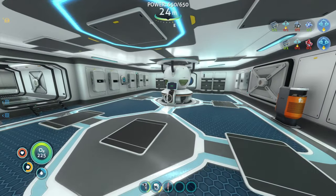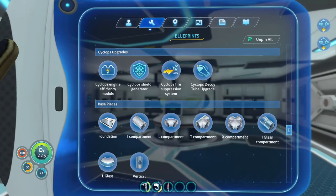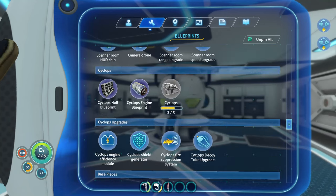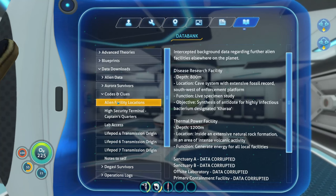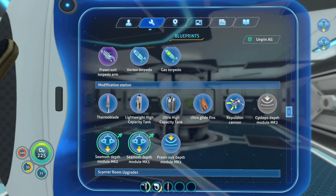So what I'm working on right now, I want to upgrade my Seamoth. Right now it's at Mark 1, so I can go down to like 300 meters. But I need to upgrade it all the way — Mark 2, Mark 3 — because I want to check out this alien facility. I came across an entry in my databank about different alien facilities, and my next stop is the disease research facility at 800 meters. I just don't have the equipment to survive at 800 meters. So I want to upgrade my Seamoth. Either I do that, or I craft a Cyclops, which I'm going to do eventually anyway.